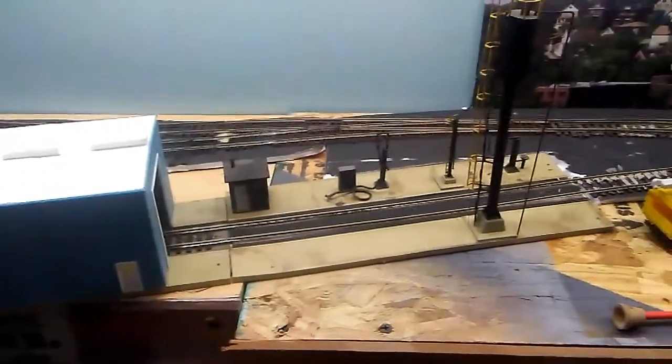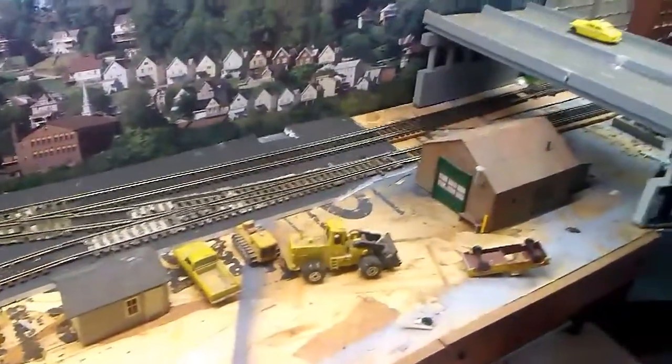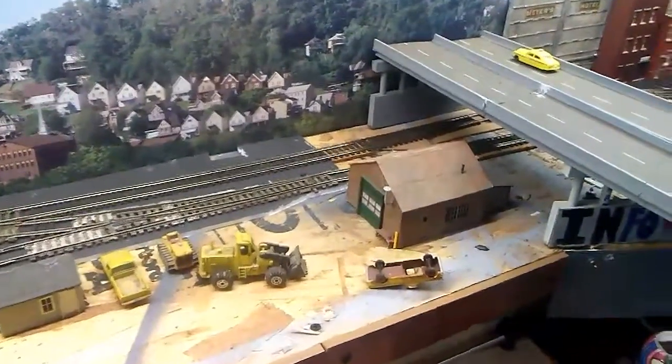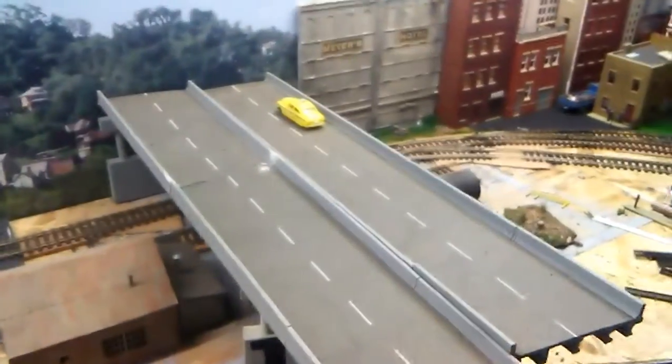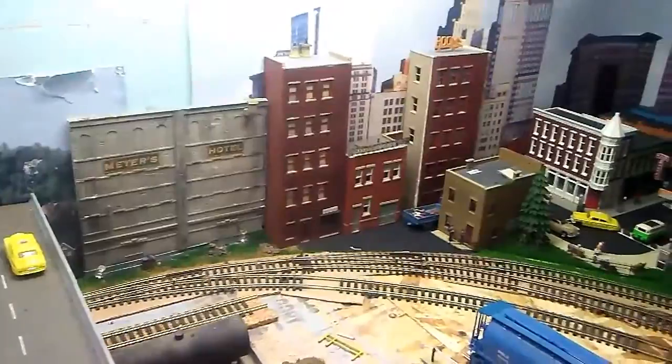As we go up heading north, I had put this engine facility in here but I don't think it really fits, so I think I'm going to take this out and put a passing track through here so I can do some more switching in the yard, and put a team track through this area. I'm going to be moving that highway bridge — it's going to come down around where that small building is right there, which I think will look a little better.